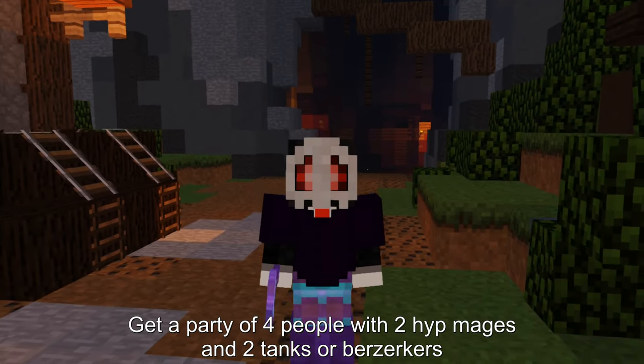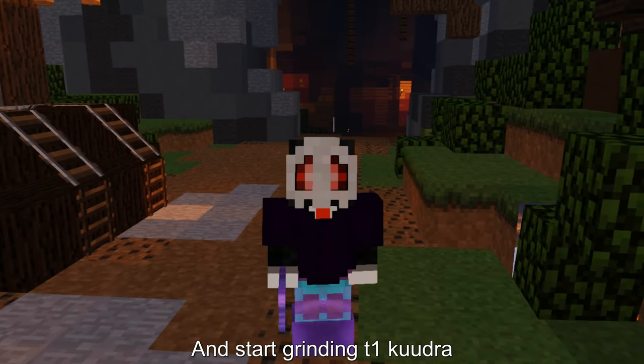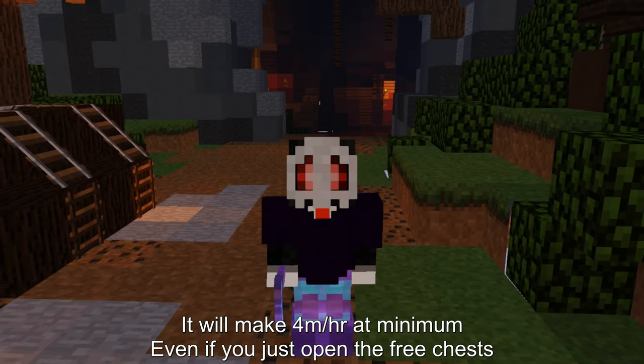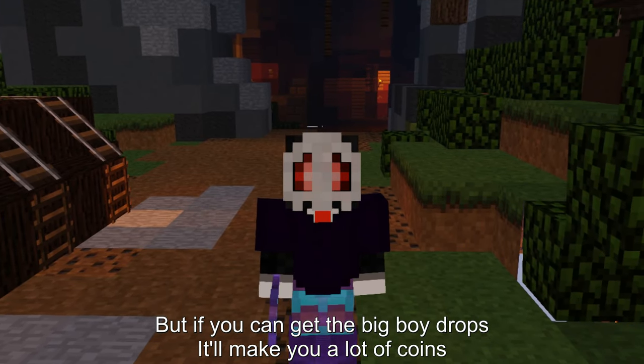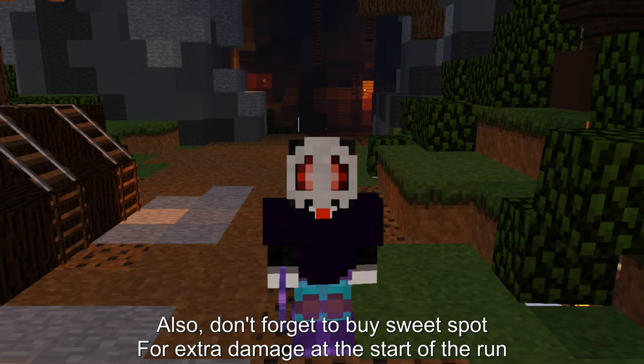Get a party of 4 people with 2 Ape Mages and 2 tanker Berserkers and start grinding T1 Kuudra. It will make 4 mil per hour at minimum even if you just open the free chests, but if you can get the big boy drops it will make you a lot of coins. Also don't forget to buy Sweet Spot for extra damage at the start of the run.